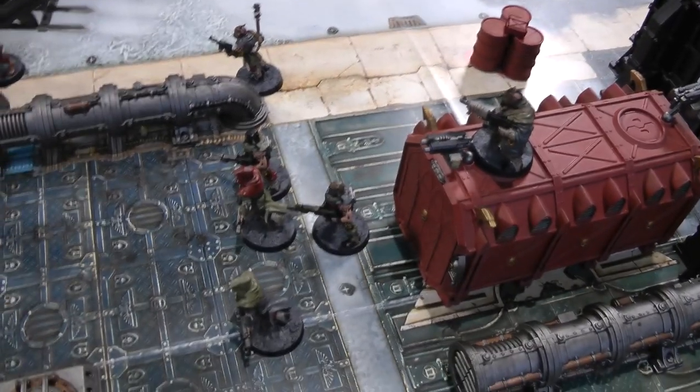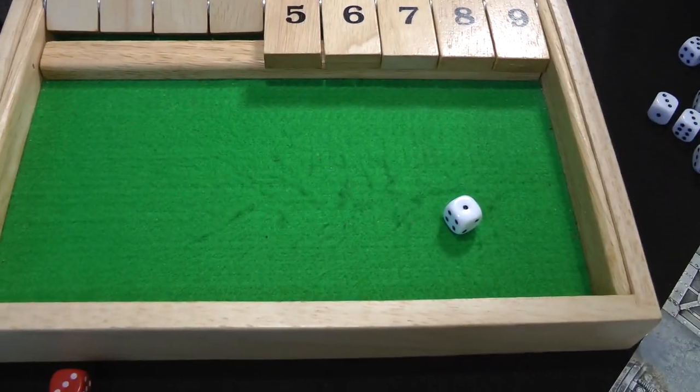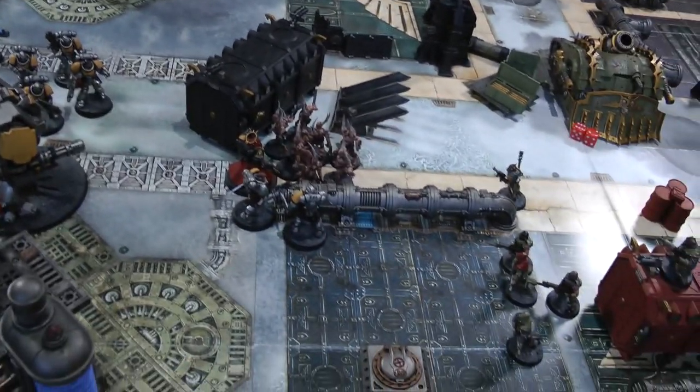In the morale phase, the Cultists took four casualties — rolling D6 plus four gets a five, which equals their leadership, so none flee. End of Space Marines turn four.